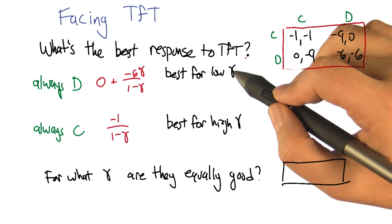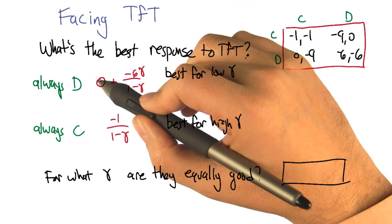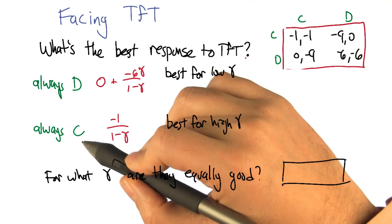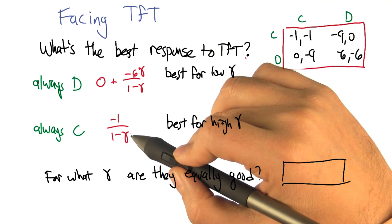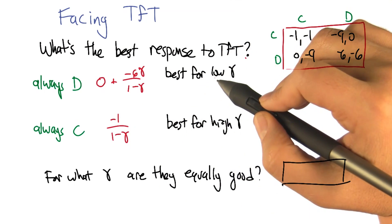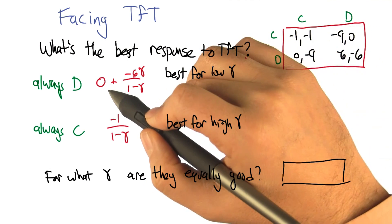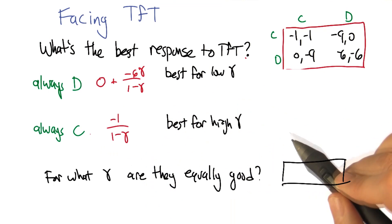But if we're talking about a low gamma, say zero for example, always defect will get zero plus zero. But always cooperate will get negative one over one, and zero is better than minus one. So for really small gamma — like if the game is unlikely to last many rounds — you should defect. But if the game is going to last a long time, then you should cooperate.